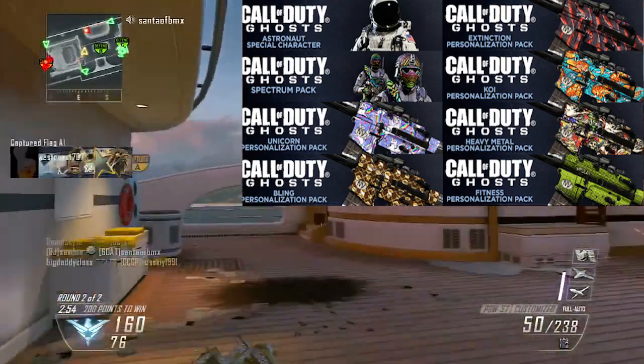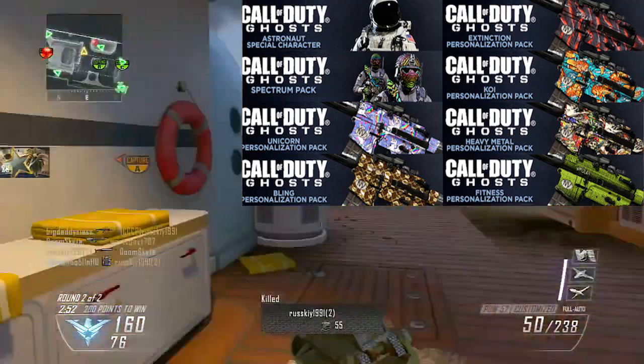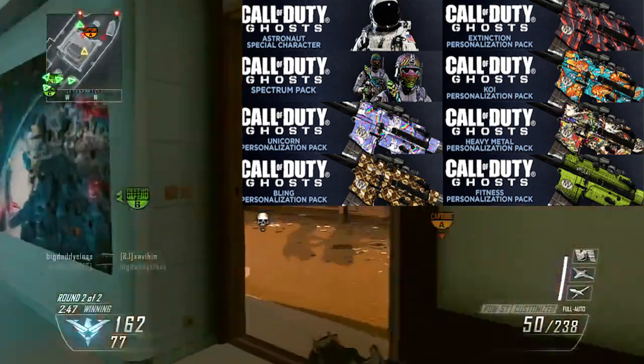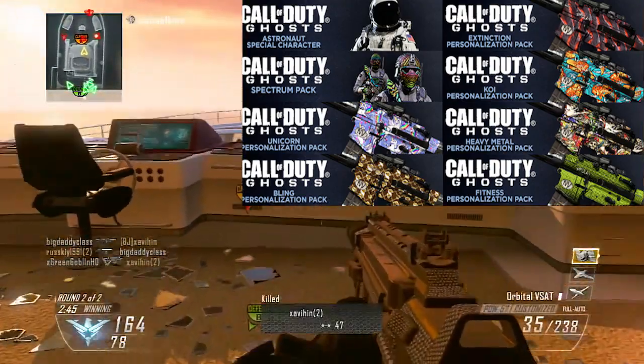Next we have the koi one — I think that's how you pronounce it. It kind of looks like the ducky one but it's not duckies. Then we have heavy metal and fitness. Fitness looks pretty good as well — it's a green camo. I like that one as well.